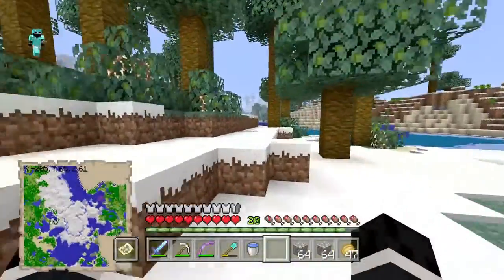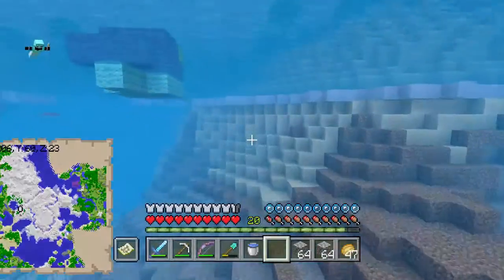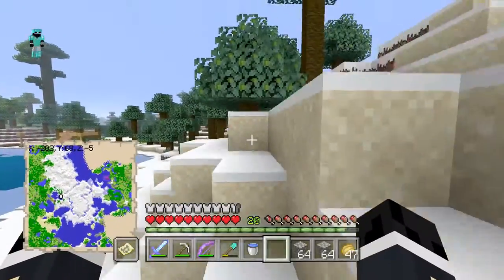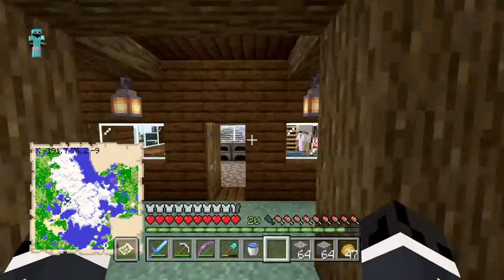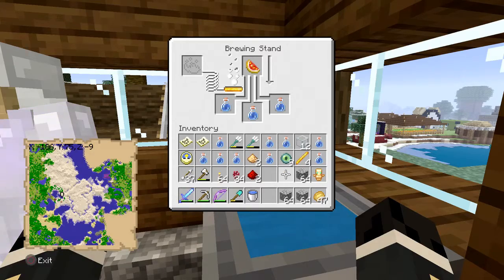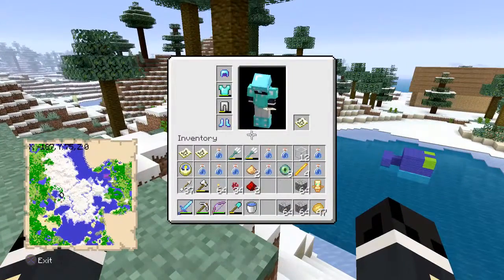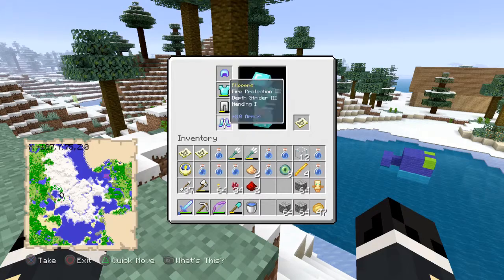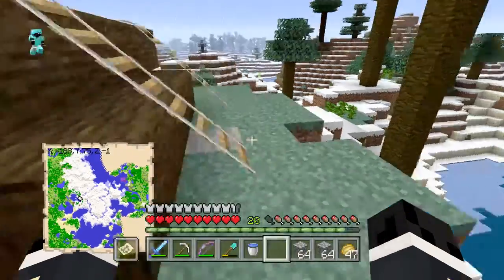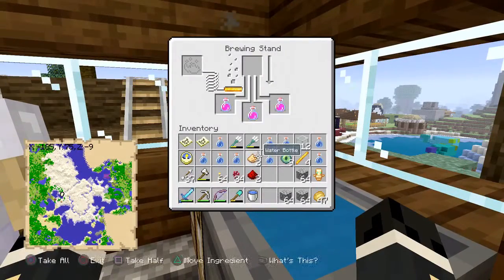We should be able to make our strength potion straight away here, because we have the awkward potion going. We just have to throw in some blaze powder and then some glowstone dust as well. This whole process could take quite a while, but we want to make sure we are prepared. Another thing I'm going to be doing is heading down into the AFK fish farm that we have, and we're going to be getting ourselves loads of enchanted books, hopefully for some new armor, because some of this is getting worn down. Only the helmet and feet actually have enchantments. We also want to get infinity on our bow so we can destroy the end crystals really nice and quickly.